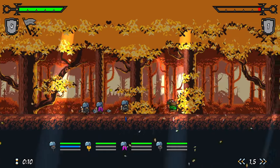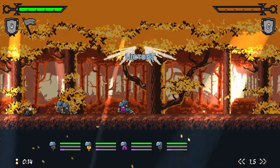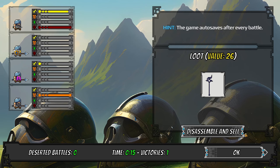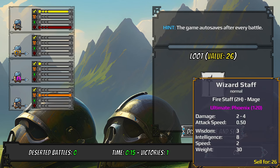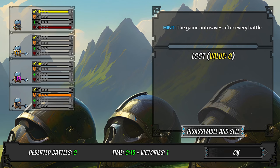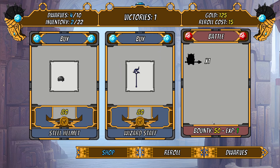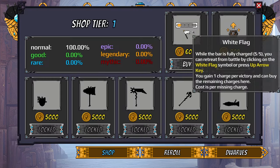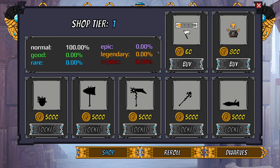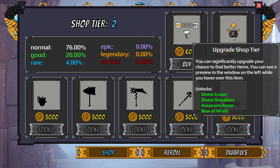This is our auto battle gameplay — they just shove into the enemies. There are melee and ranged units, they'll gain experience, we'll get some loot, and then repeat ad finitum. There are a few things that change. In the shop we'll be able to upgrade our shop tier, which dictates how good of items we will get from our rolls.